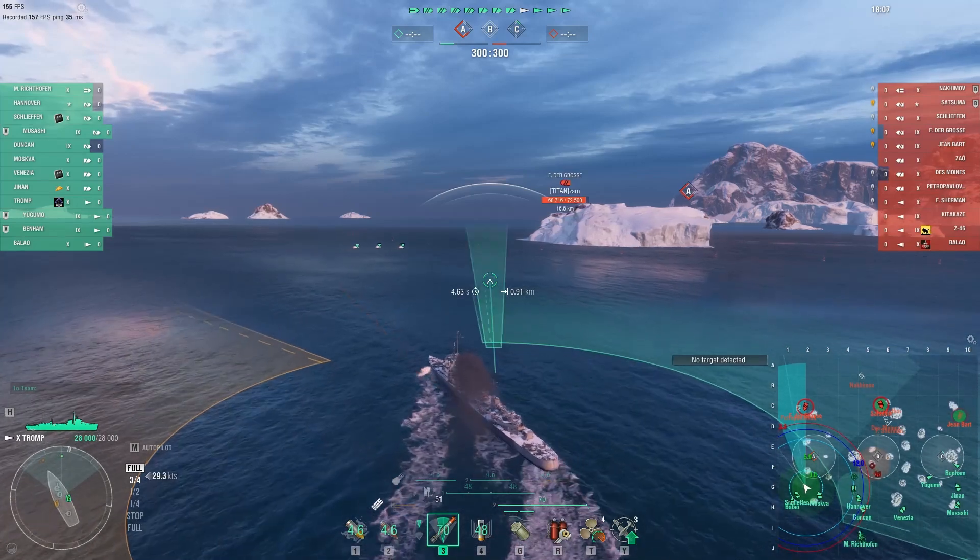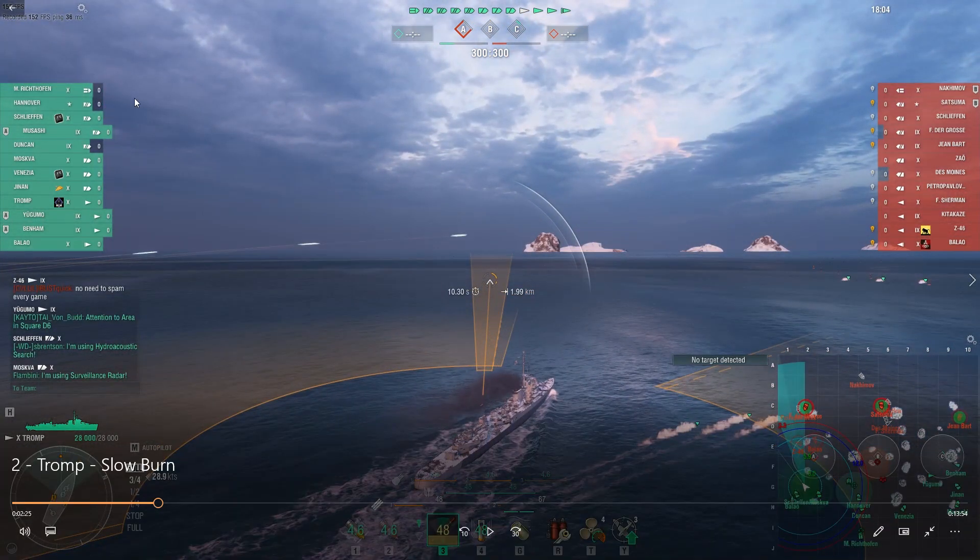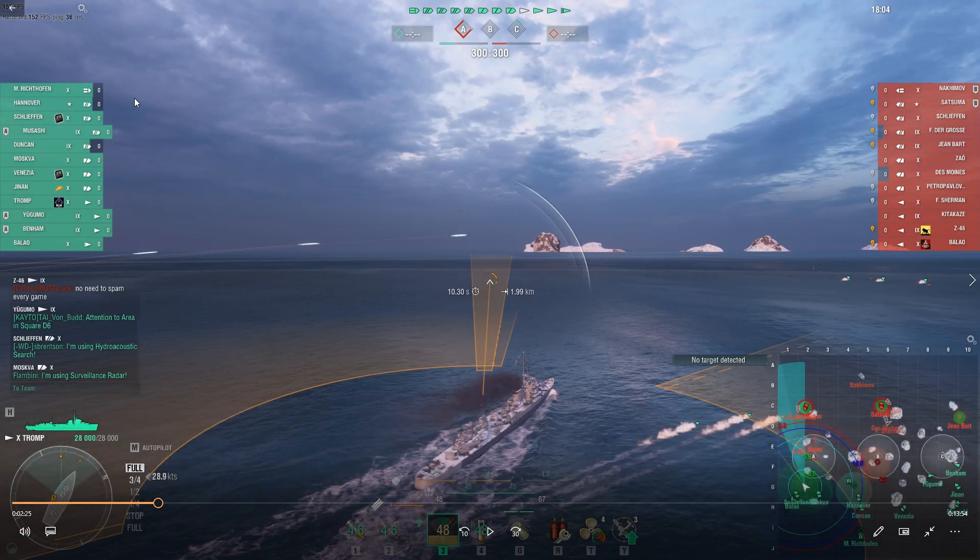Matchmaking — well, it's not the world's best. You do have a CV in the game, although the CV currently has aircraft south of the Bravo cap. Schlieffen, De Grosse, Janburt, Zao, Des Moines, Petro — so you've got three cruisers with excellent guns for finishing off destroyers. Petro with 12-kilometer radar, Des Moines with 10-kilometer radar, Sherman with excellent hydro and phenomenal guns. On the minimap you can see the Z-46 is at the alpha cap and the Balao is at the alpha cap, from the Moskva having just lit up his radar. The Sherman solidly outguns the Tromp, and the same can be said for the Kitakaza. Z-46 maybe not quite as cut and dry, but there are a lot of threats.